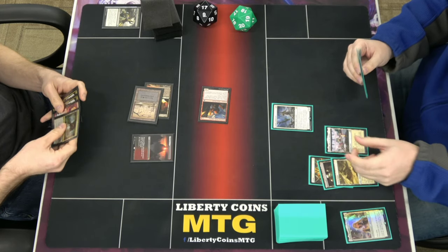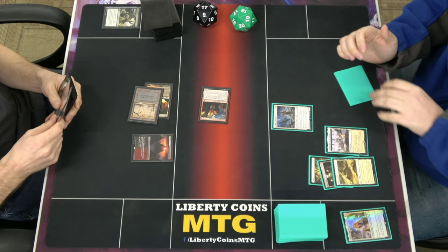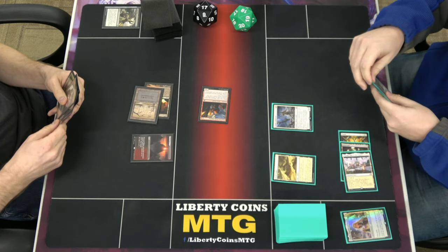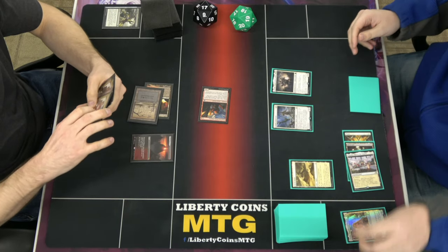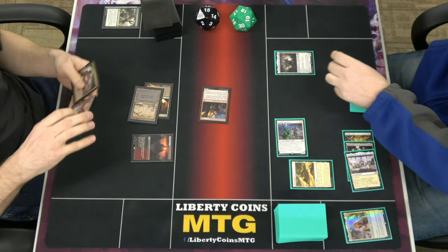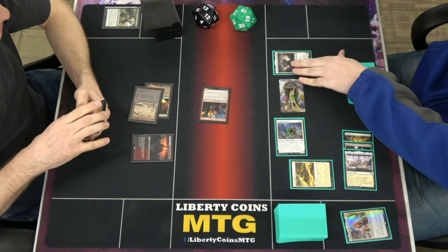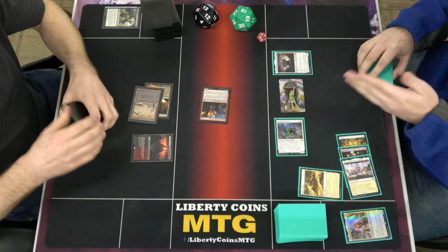We will play Eiganjo, Seat of the Empire. Tap 2 white and a colorless, play Adeline. ETB gets one more counter. Go to combat, swing 2, which triggers to make a human — that will also ETB trigger. You will take 4, go to 13. She's currently at 3 power. Pass turn.